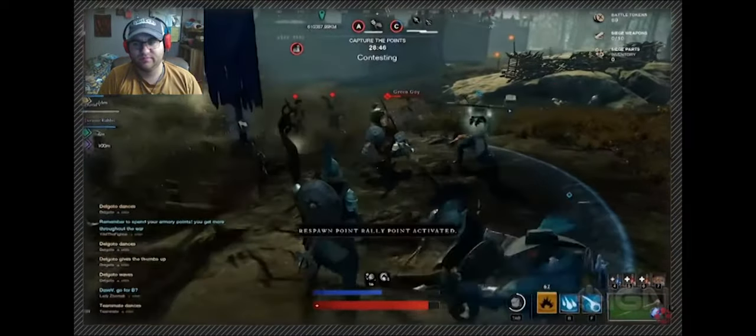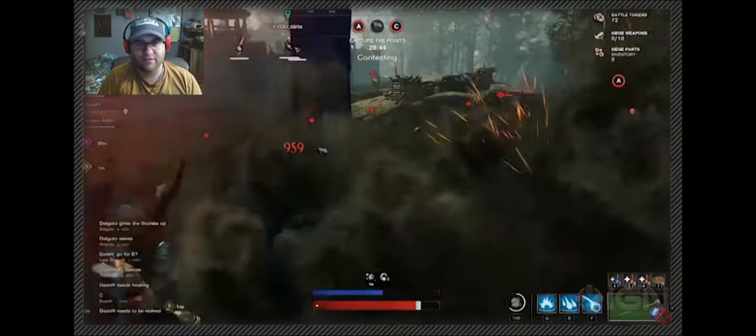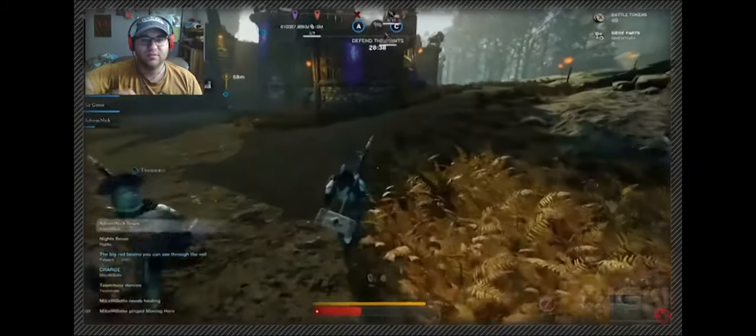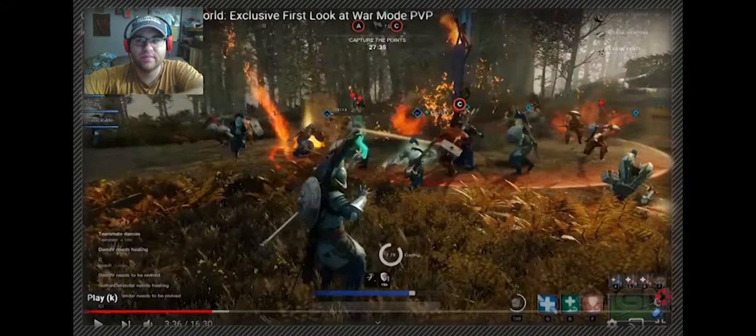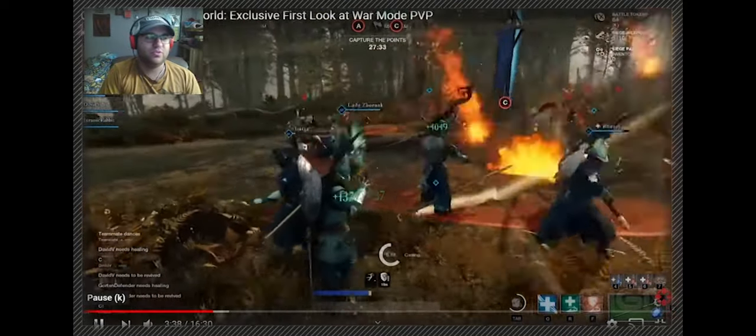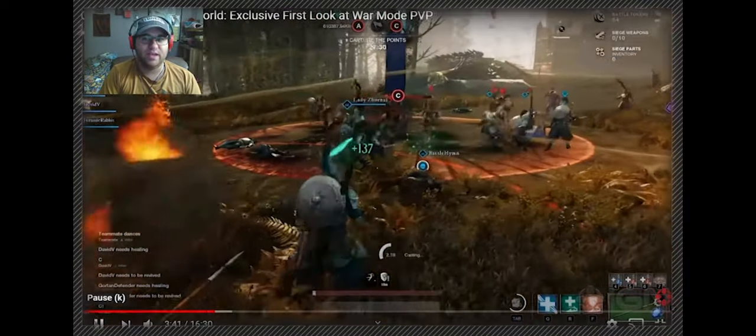We lost B - we got B. Looks like a fire staff maybe. Top right we have battle tokens, siege weapons, and siege parts. I'm guessing siege parts are what you use to buy your siege weapons, and battle tokens will be used to buy other gear. Siege weapons shows 0 out of 10 - I'm not sure if that's how many you can have on the field at one time.